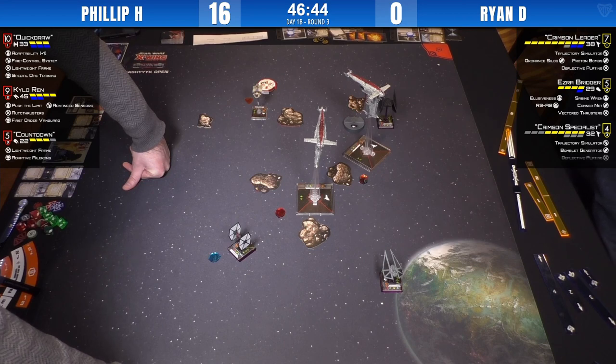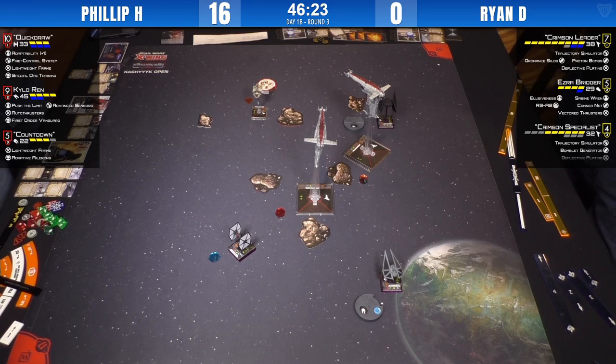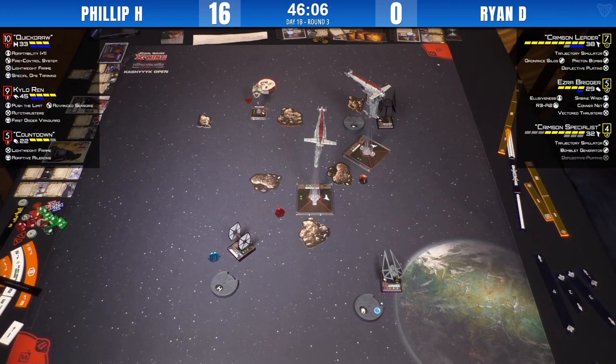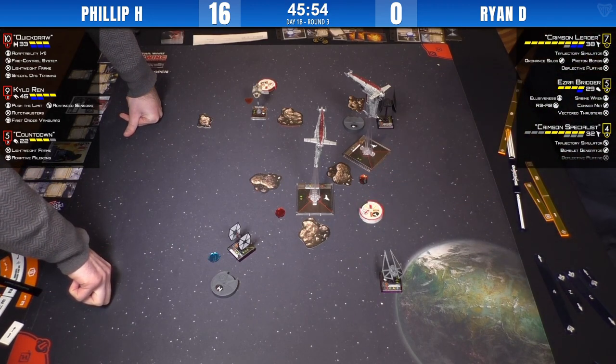Both players are one and one, only two rounds in, so we don't have top tables yet. Philip is world-famous. These guys are fairly experienced — we've got Philip Horny and Ryan D from Gonk Squadron out of Guelph. With all these funky bomb delivery mechanisms, don't forget the BSFs can still drop their bombs the normal way too.